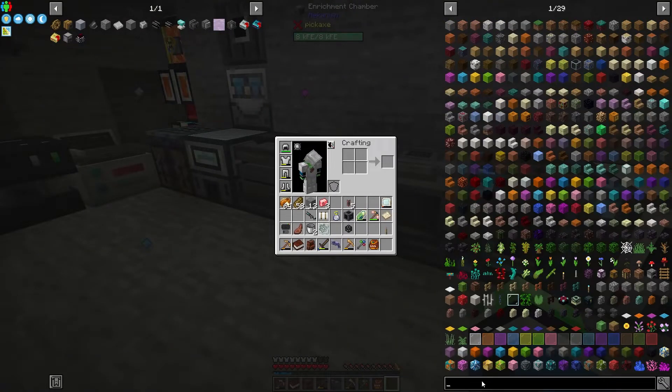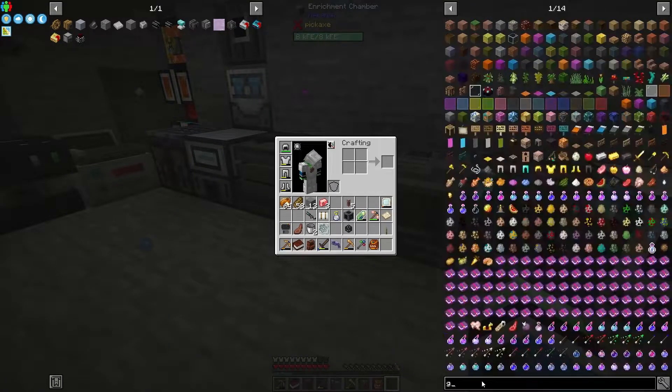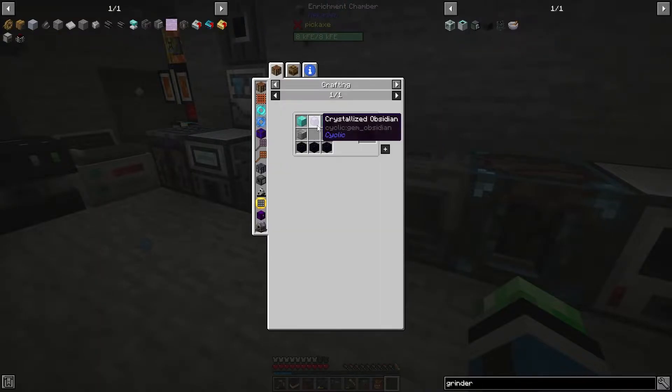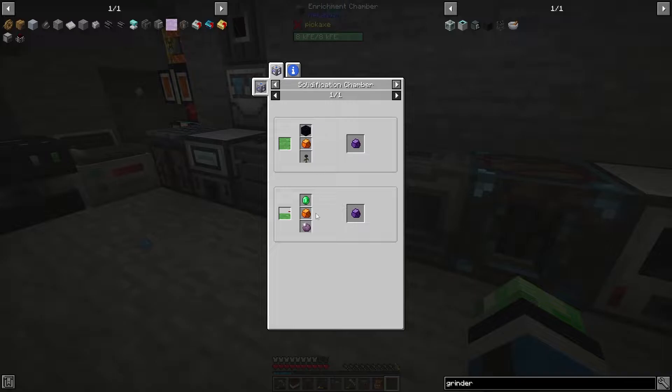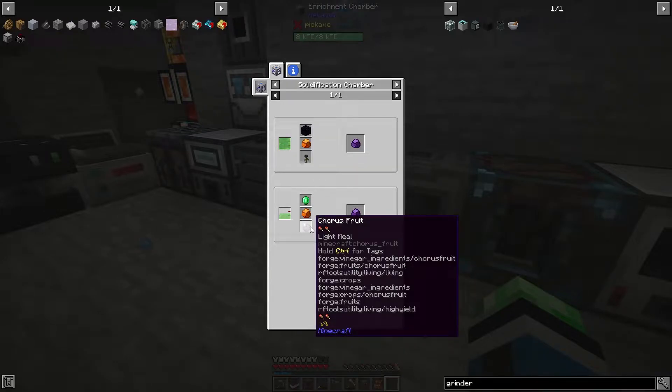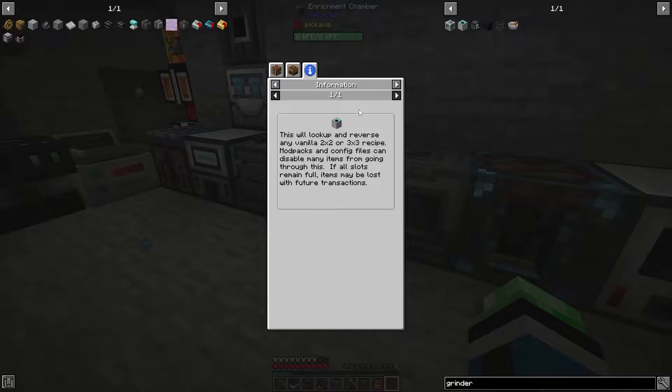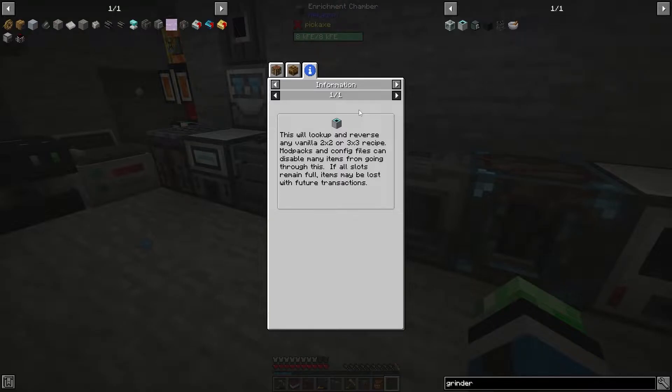Wasn't there like a grinder or something from Cyclic — an uncrafting grinder? This is going to need chorus fruit or a wither rose. It will look up and reverse any vanilla 2x2 or 3x3 recipe. Modpacks and config files can disable many items from going through this, and a lot of packs disable this anyway.